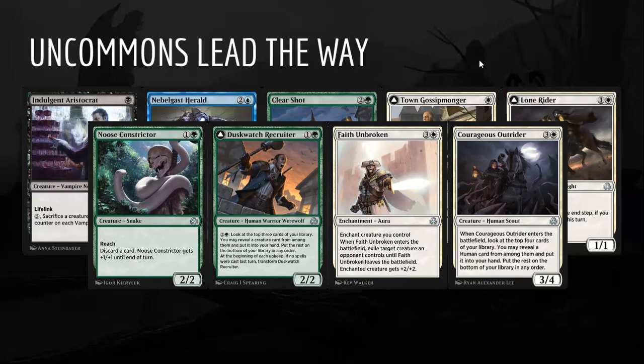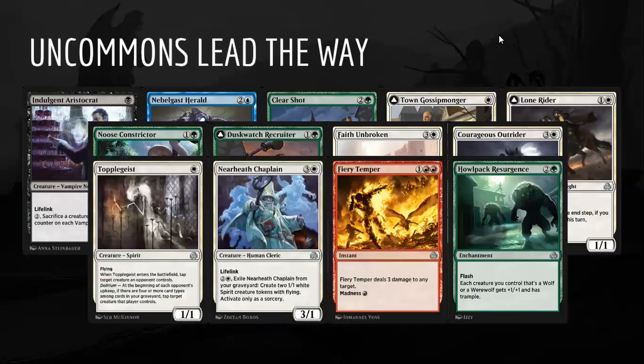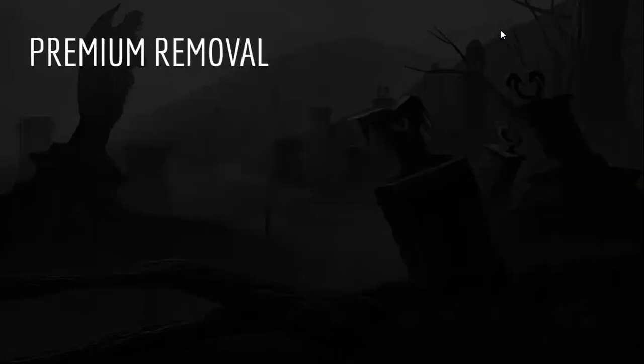Faith Unbroken is one of the best removal spells in the set — it looks clunky but four mana to buff your creature and remove one of theirs is super strong in a format that doesn't have cheap black removal. A lot of damage-based removal can't deal with four or five toughness, and white removal spells mostly don't remove creatures from the battlefield, so this is even better than normal. Courageous Outrider pulls you toward the Humans archetype. Topplegeist is excellent in Blue-White Spirits. Nearheath Chaplain is good anywhere. Fiery Temper is a solid removal spell, best in Black-Red Madness but also playable in Blue-Red decks with madness outlets. Howl Pack Resurgence is the real pull into Red-Green Werewolves.